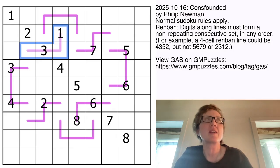So for example, we could have the digits 3, 4, 5, 6 along a 4-cell line, but they could appear scrambled up in any order.